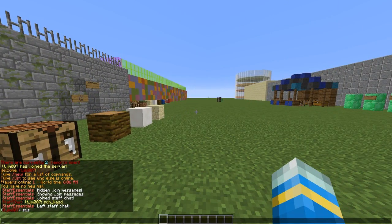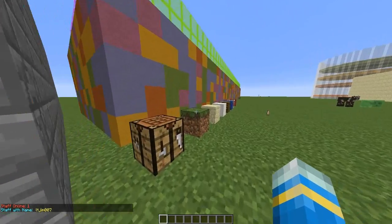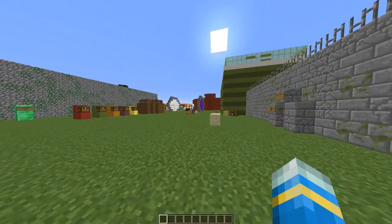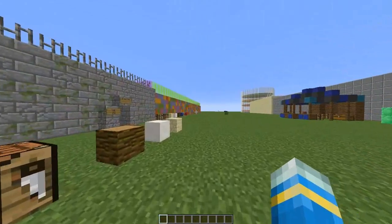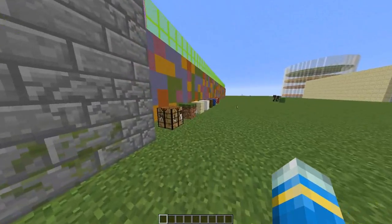Let's move on to some other commands such as staff list. Pretty straightforward — there's one staff member online and that's who it is. You probably want to give this to players because lots of them ask if there are any staff online, and usually the answer they get is no. So they can check that way, and it doesn't actually require a permission, which is pretty useful.